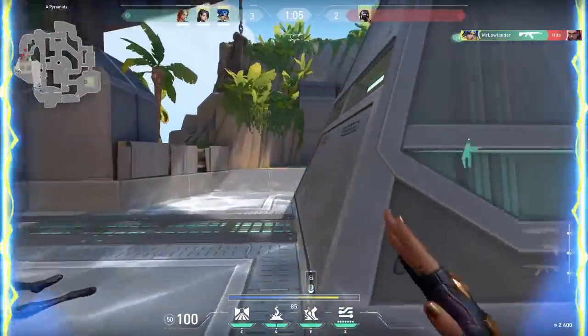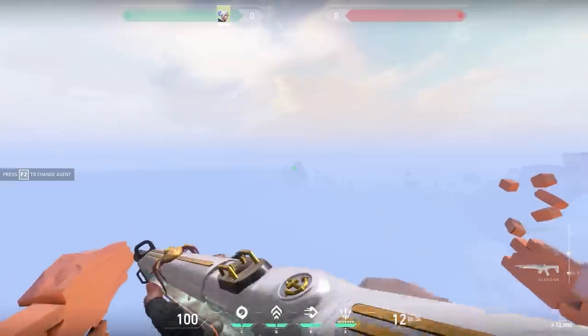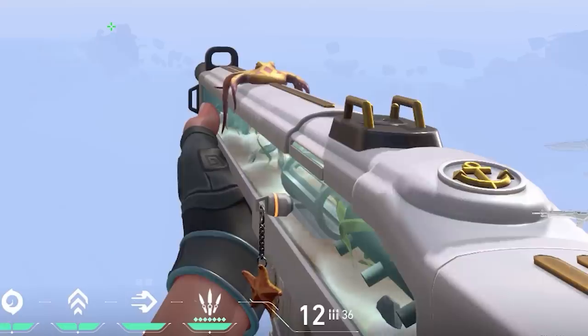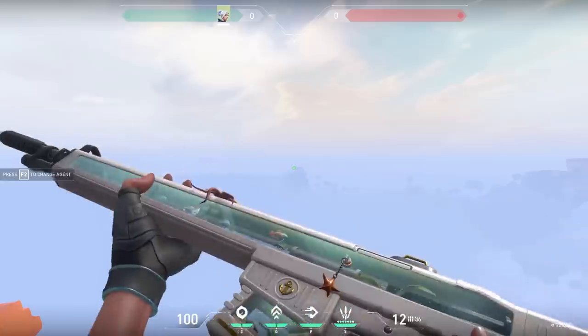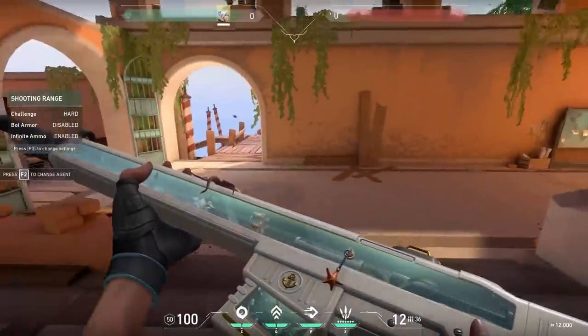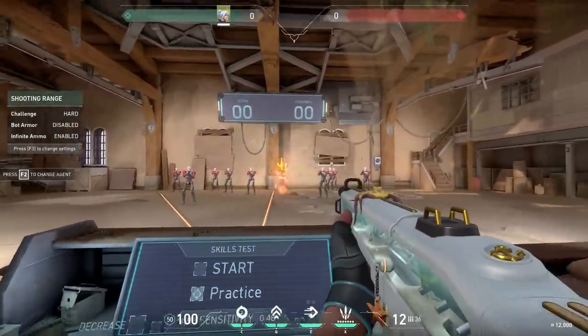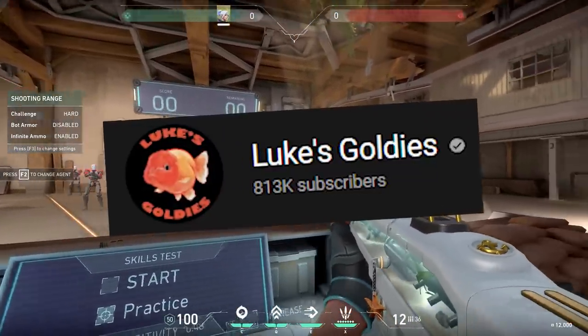However, there are two things I don't like about this bundle. The first one is the Fortnite knife — I mean, why? And the second one: in the Guardian skin, the fishes don't have much space to swim. I feel bad for the fishes. It's a good skin, but if you compare it to the Vandal, you don't see a lot of fish. I want more fish, my friends. If I had to trust my fish with someone, it wouldn't be Riot Games — it would be Luke Goldies. He's a beast.